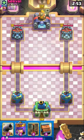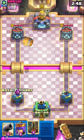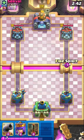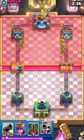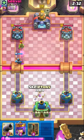This next match will be against Log Bait. This should be an easy matchup for this deck. We just need to have Royal Delivery or Log always ready for the Goblin Barrel.